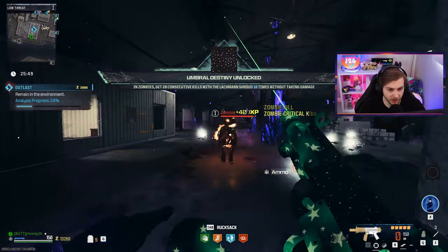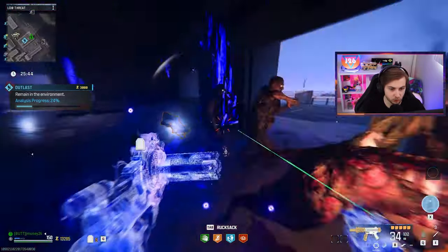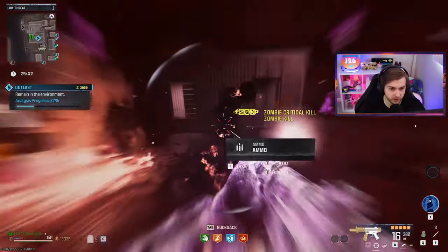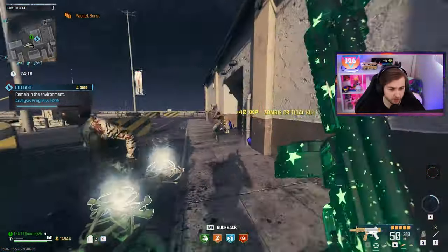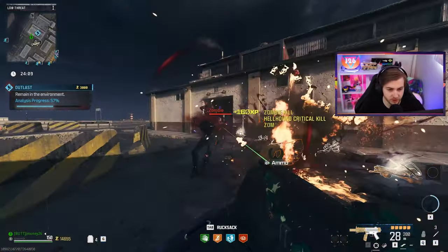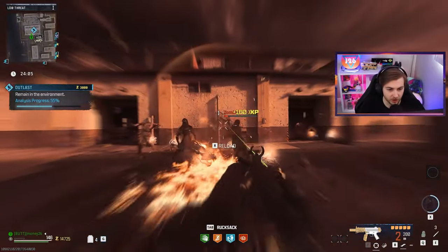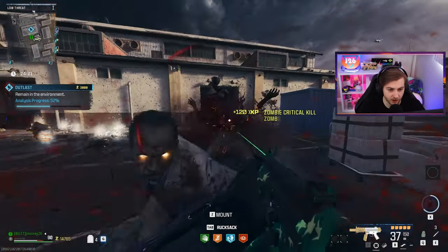There it is — we got it. Now let's just knock out these point blank kills and we'll be good to exfil. This is a very minor thing but I feel like I have to bring it up because I haven't really seen anybody else talk about it. Have you guys noticed since the start of season two in zombies, hellhounds when they spawn don't have their little fire flash around them anymore?